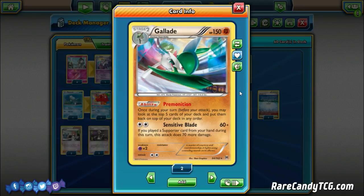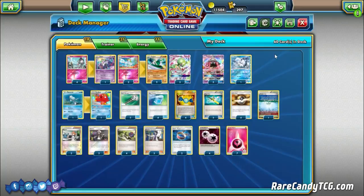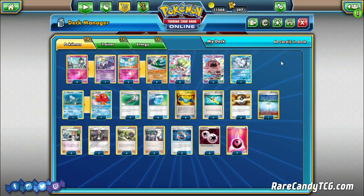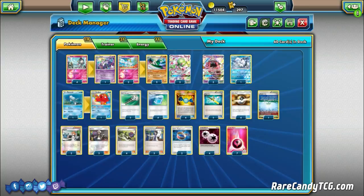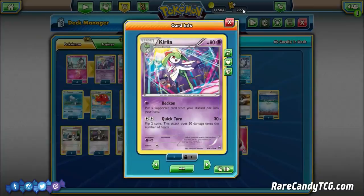You also hit things like Drampa GX for weakness, and Zoroark GX — probably the most anticipated card from Shining Legends — was also running around at the event. Chris was playing slightly different Ralts and Kirlia; he was favoring the Psychic versions because they offer better type coverage. Cards like Registeel and Metal Pokemon were hyped going into the event and could easily pick off Ralts and Kirlia. The Psychic Kirlia also has a decent attack — Quick Turn: flip two coins and do 30 damage times the number of heads for a DCE — which can be good against Psychic-weak Pokemon like Buzzwole. With a Choice Band and two heads, you can actually do 180 damage.